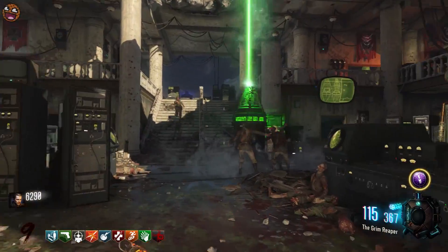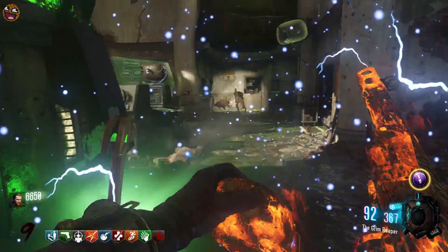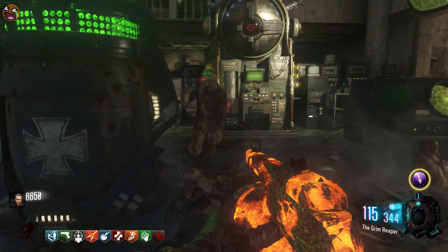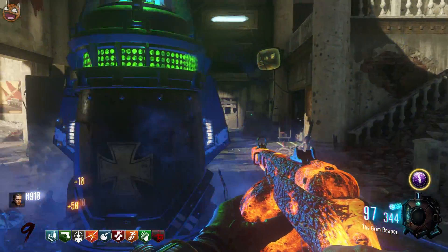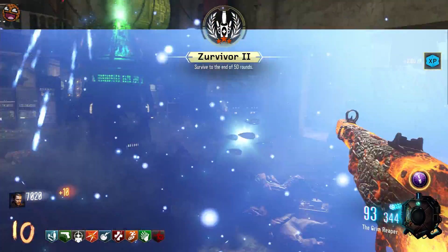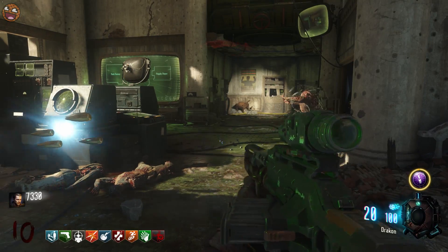I'll also be pack-a-punching the FFAR, and that when pack-a-punched becomes the Formless Fear — which is interesting because that potentially ties in to the 'Formless One Will Be Their Downfall' cipher from Shadows of Evil. Interesting that there's a potential connection there.